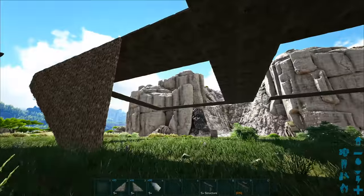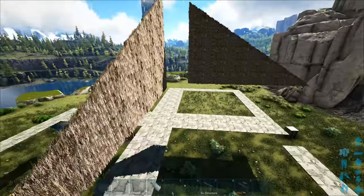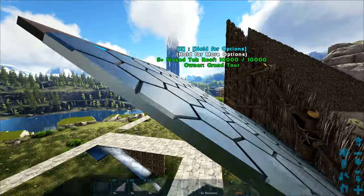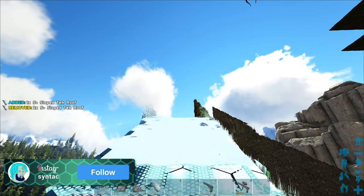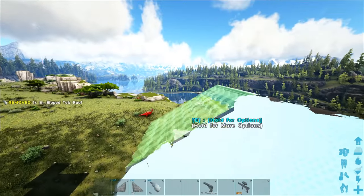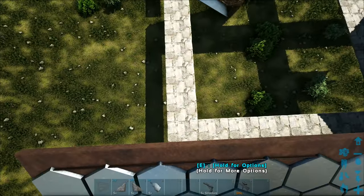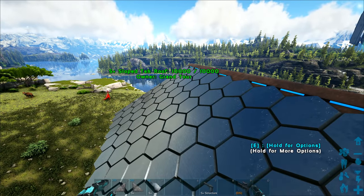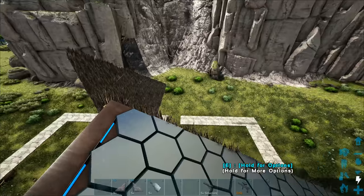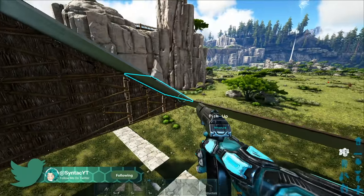Let me start up here because it might be easier to explain. We're basically placing these sloped tech roofs right here and we're going to obviously be removing all the thatch and using this as a roof piece. We'll extend it out to the side here, then have another one coming from that side and they're going to intersect on the corner. It's not as ugly as you might think - it actually looks okay. I'm happy enough with it.